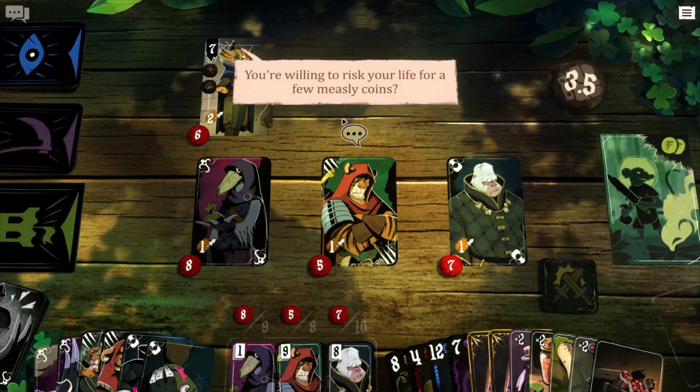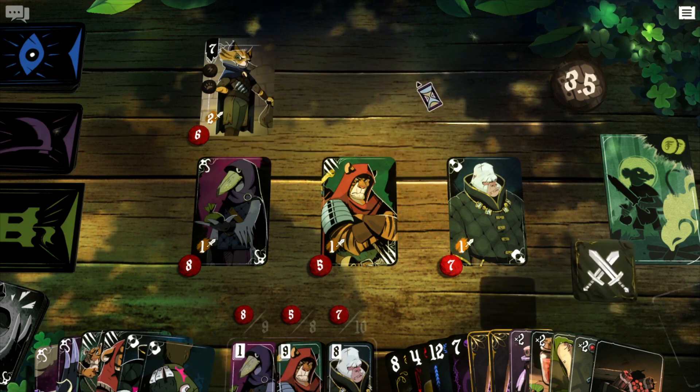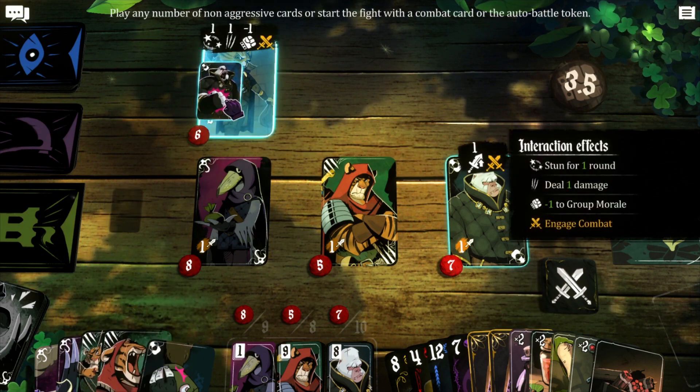The game's stunning visuals, card art, cutscenes, and animations are a significant draw for players seeking an immersive gameplay experience. As you progress through the game, you'll encounter many allies, all with their own set of unique abilities, and all your choices dramatically affect the fate of these allies.